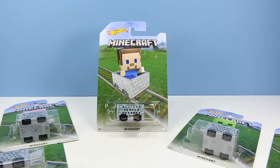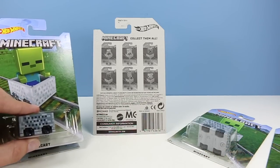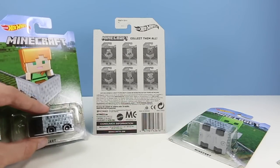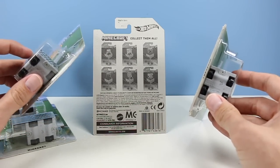This would be the Steve card, and there are six in this initial collection. We have Pig in a mine cart, we have a Creeper in a mine cart, we have a Zombie in a mine cart, we have a Skeleton in a mine cart, and we have Alex in a mine cart. But pretty much all these mine carts are about exactly the same.